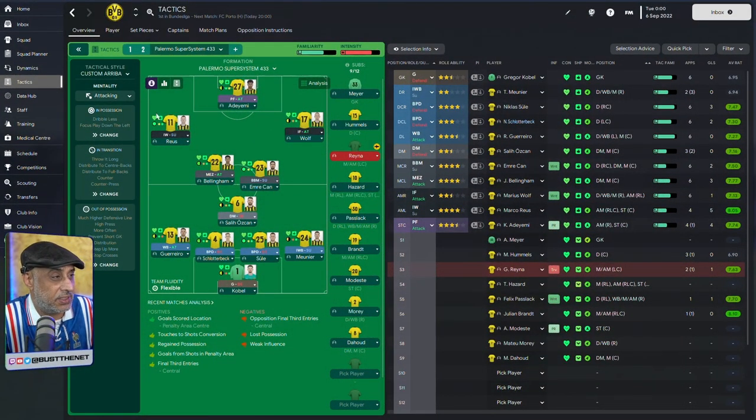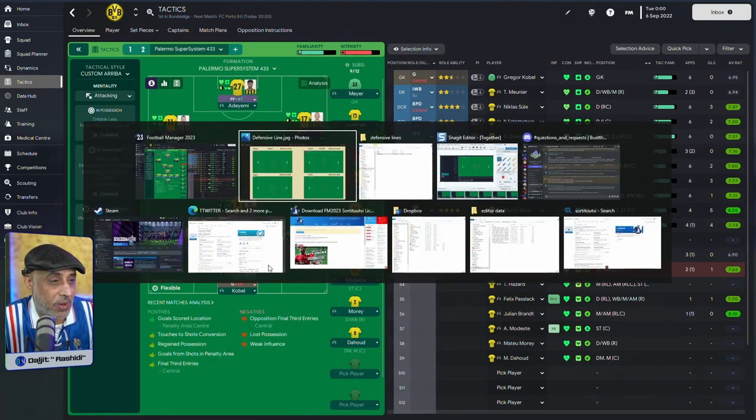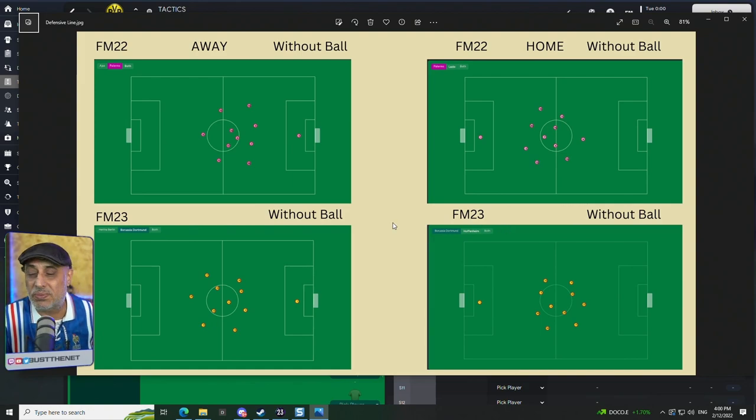I just wanted to share this with you. This is the system we're going to use — my Palimo system from FM22. I've got the same system brought into FM23, it still works and works really well actually. I wanted to see whether the boys are going to defend differently. We've got a much higher defensive line with a high block, a step up more, prevent short build-up, distribution at 75, playing on a very attacking mentality.